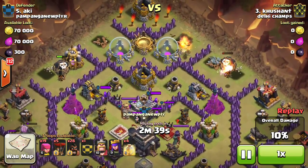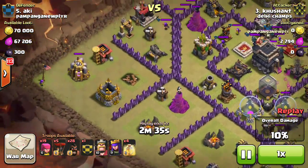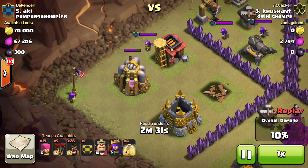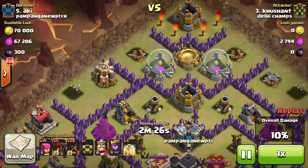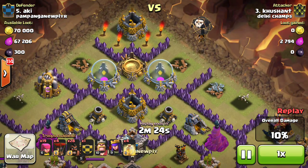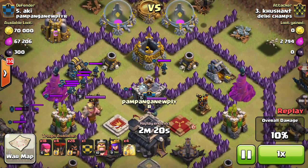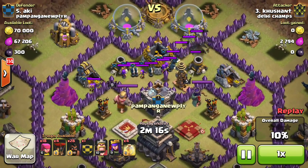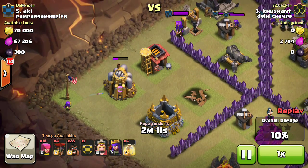That will trigger the CC. Here comes the CC. Now there's a broader archer so that all the CC troops go over there. I've deployed one more balloon to ensure that all the CC troops come out and do not ruin my attack. Now trying to kill the CC.